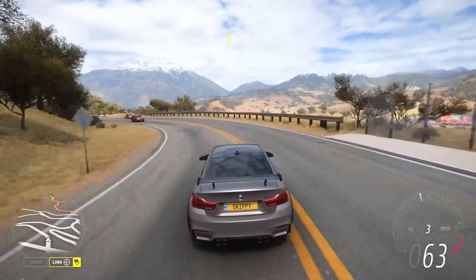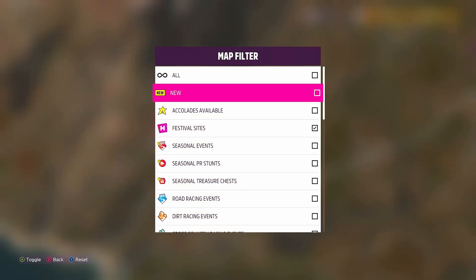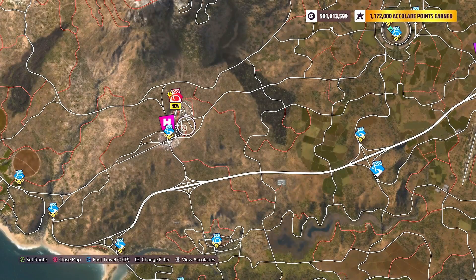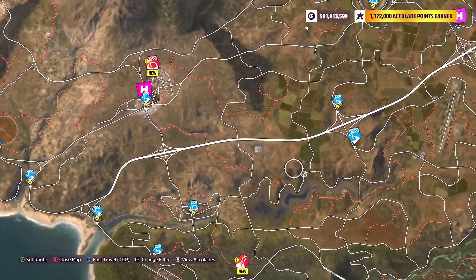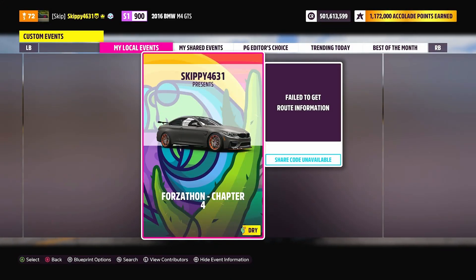What Are You Waiting For complete! Chapter 3 done, on to our fourth and final chapter - Club Sport. The 2016 BMW M4 GTS comes with chassis and weight reduction improvements, with the optional Club Sport package featuring striking acid orange roll bars. Let's go and win a road sprint race. Filtering by road racing events, it must be a sprint race - circuit races will not work. We're jumping into Marigold Sprint, and I've got a blueprint called 'Forzathon Chapter 4' for you to use.